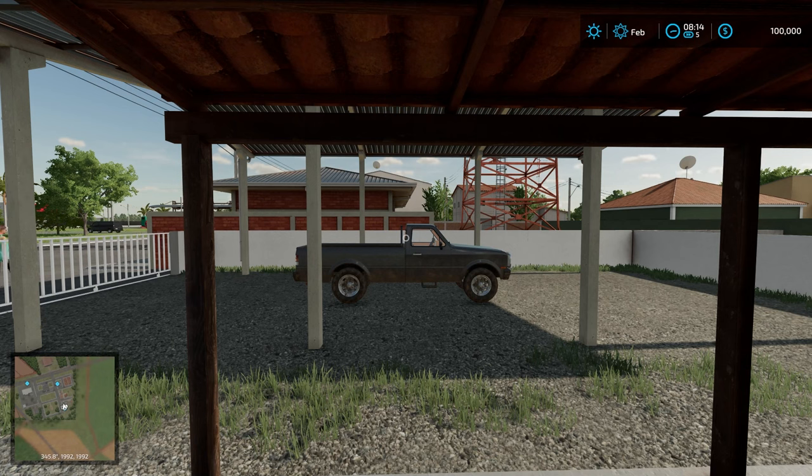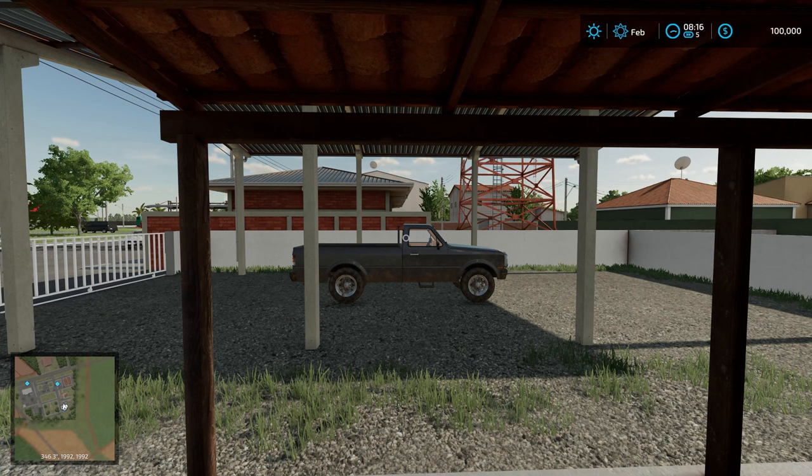For fuel, run to the posto located in the industrial area of Peridópolis. In your new home you have a house to sleep in and a shed to store your machines. There is no snow on this map, as winter in this region is only cold and dry. The animal trader and the store close their doors at the end of the day. Stay tuned and have a good time.